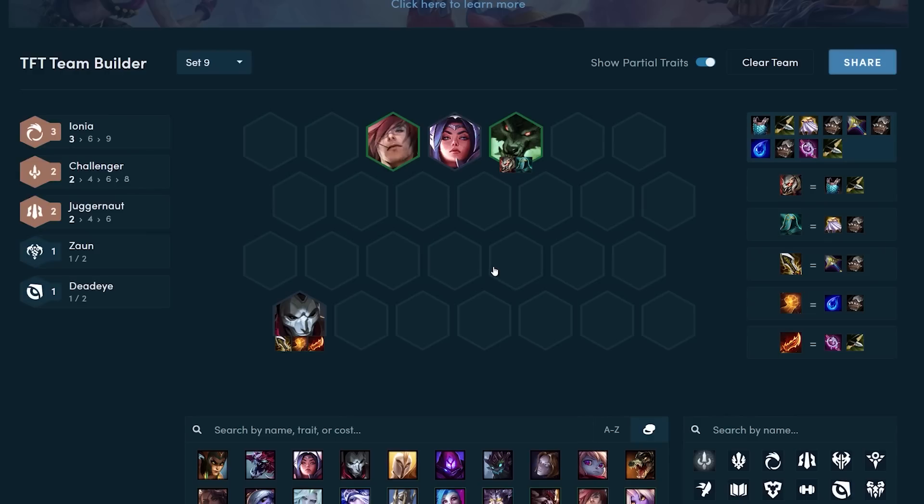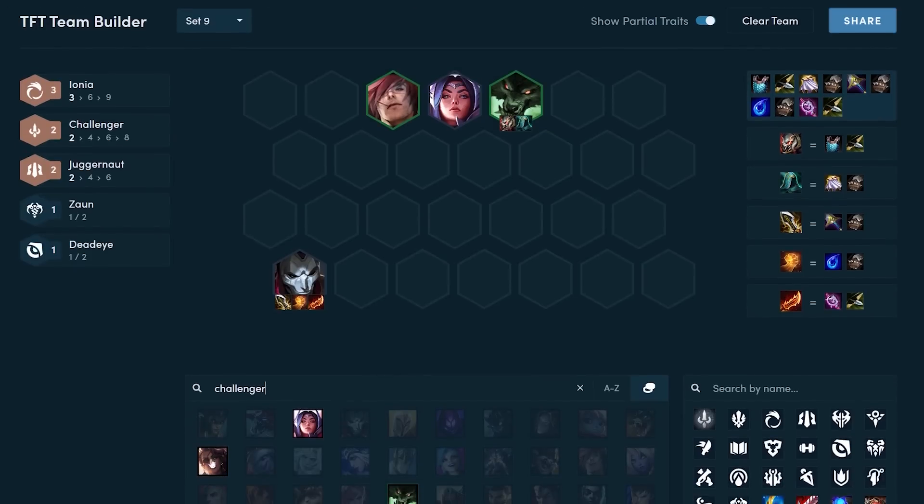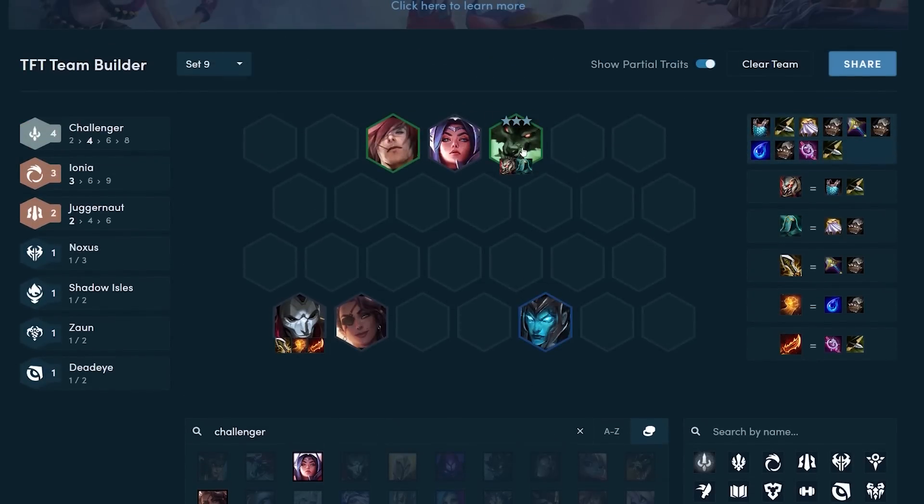If you're playing around Jhin, you usually want to throw in a second Deadeye like Ashe, since your main carry is Jhin and you want to amplify his damage as much as possible. If you don't have items for Jhin and are playing around Warwick instead, one approach is to just play around four Challengers. Your board might look something like that and you play around your Warwick. That's basically it for the Ionia Challenger opener.